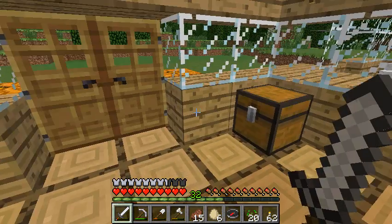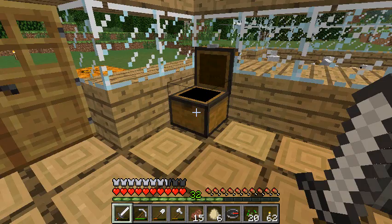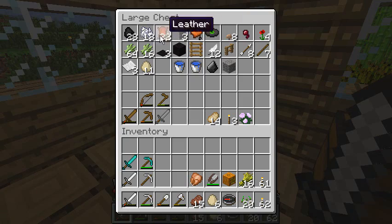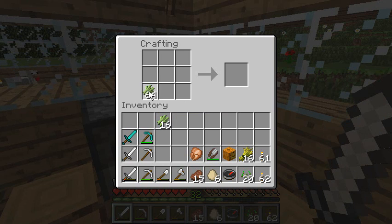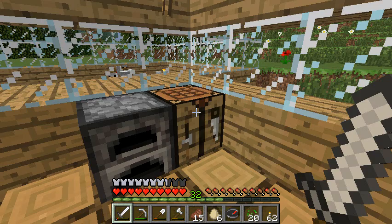Iron ingots finished overnight — that's cool. We can put our diamond back. I have 22 leather and a buttload of sugar cane, so I'm gonna make some more paper. Making paper — that's how I roll in this place of amazingness.